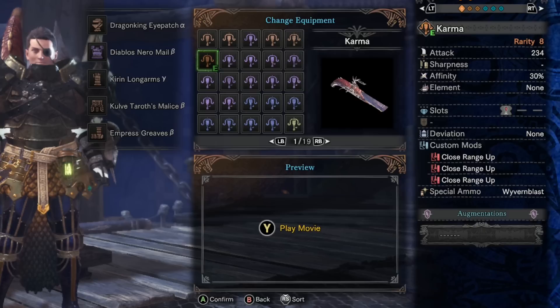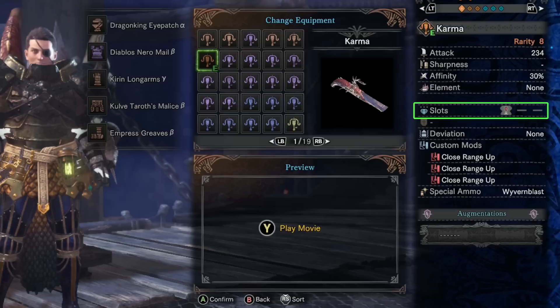It has one small decoration slot, which is just not as good as Tarith Blitz Shot's rank 3 decoration slot. Tarith's rank 3 slot means you can fit a 4-shot decoration in there. With Karma's small slot, you can add an attack jewel or an expert jewel, but you're not going to get that much out of it.